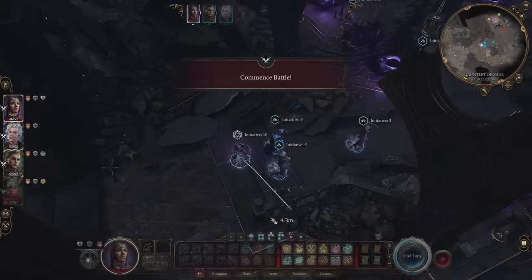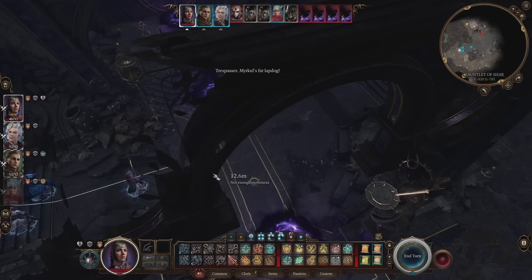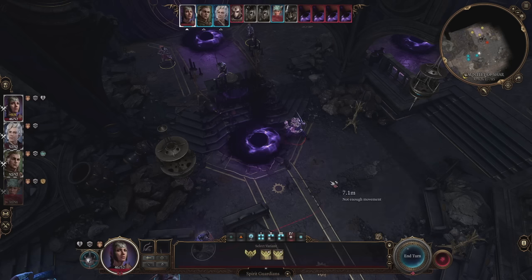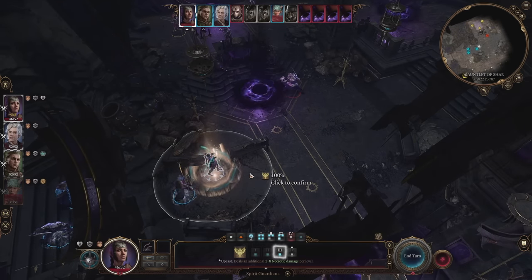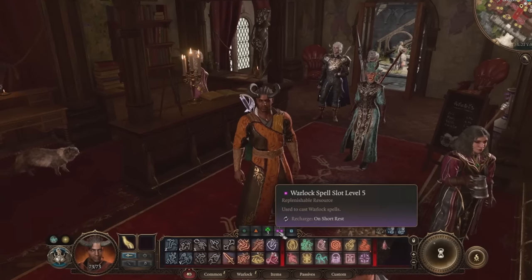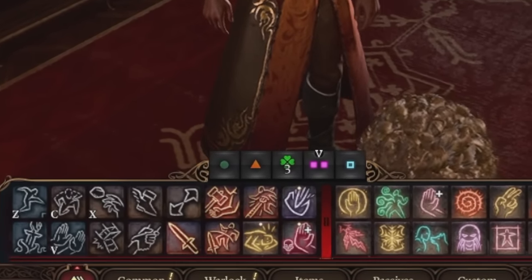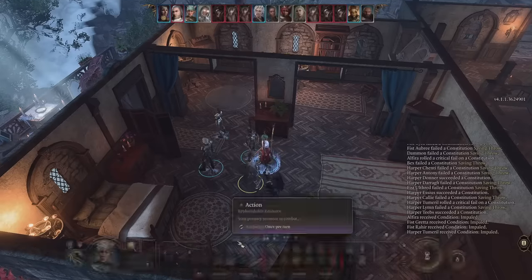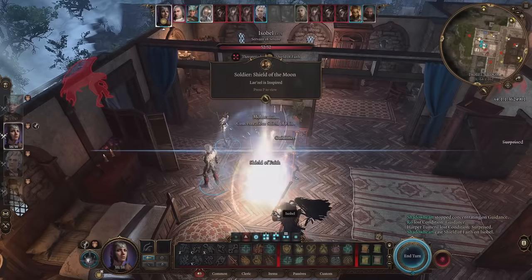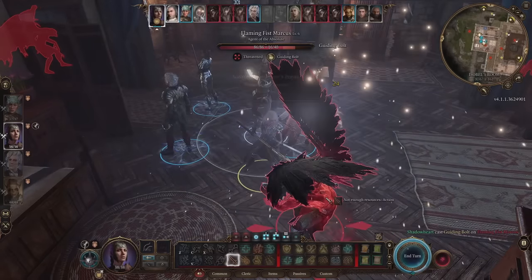What's the difference between an action and a bonus action? Actions are essentially the main thing you want to do on your turn — your primary resource in combat. Make a main weapon attack, cast a spell, throw something, hide, or disengage from an enemy trying to attack you. In BG3, all your actions are grouped in the hotbar under the tab with the green circle, while bonus actions are under the orange triangle. Jumping, drinking a potion, and shoving are all bonus actions, while helping a downed companion or using a scroll counts as an action, as those things would typically take longer to do.